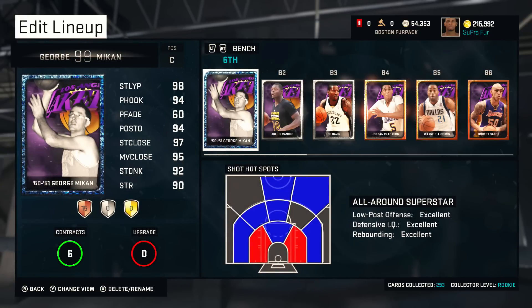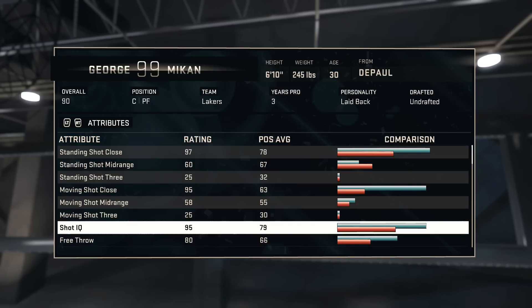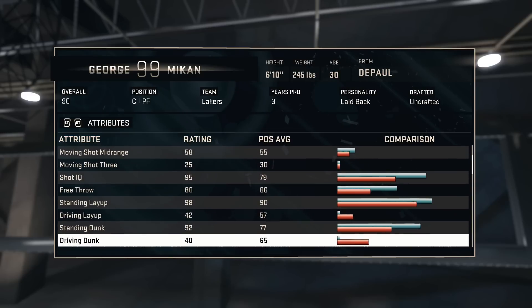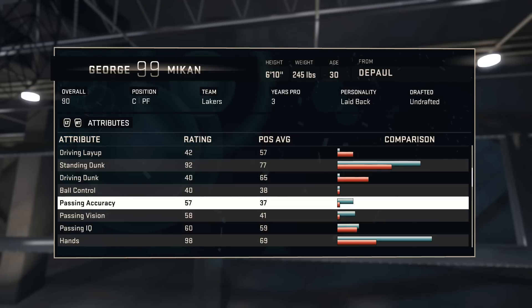I'm going to show you guys George Mikan's stats right here. As you can see, he has a standing shot close of 97. Everything else is below average in that section, besides moving shot close and shot IQ, just because he is a center. In 1950-1951 they really used the basket more. His standing dunk is at 92, which is what I really like, and his hands is a 98 which is amazing.